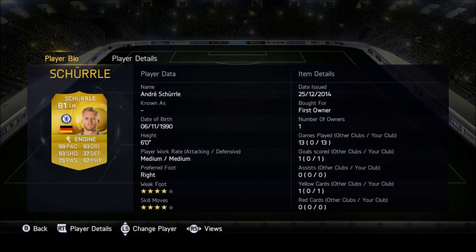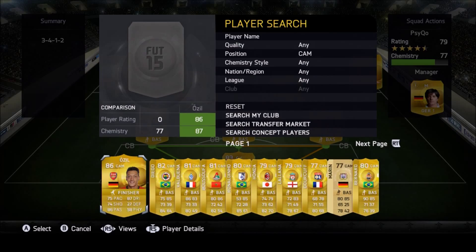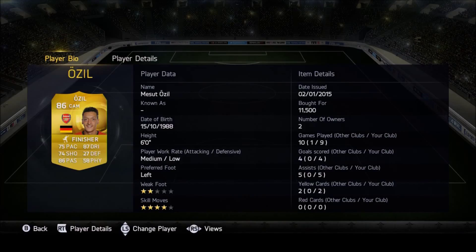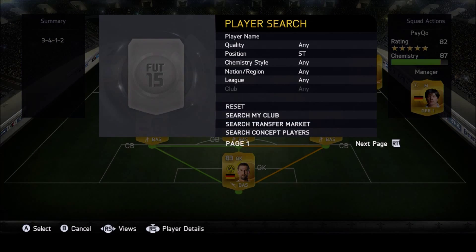The center attacking mid we have Ozil — a nice link between the BPL and Bundesliga. He has four-star skill moves, not too much weak foot, but his passing is just amazing. He does score goals; not too much pace but as a central attacking mid he doesn't need that much space to do the work.